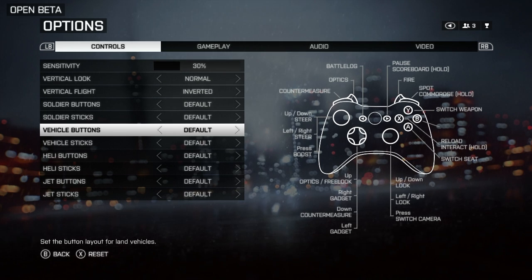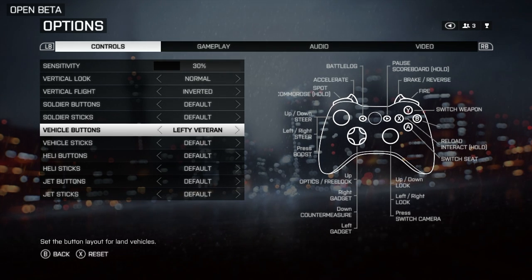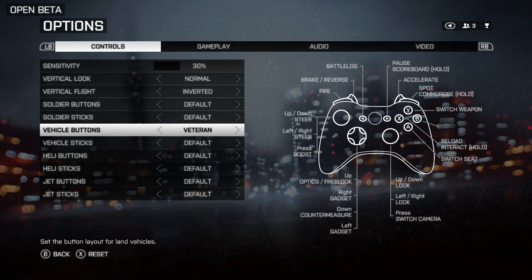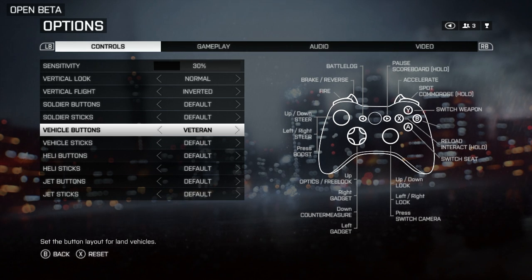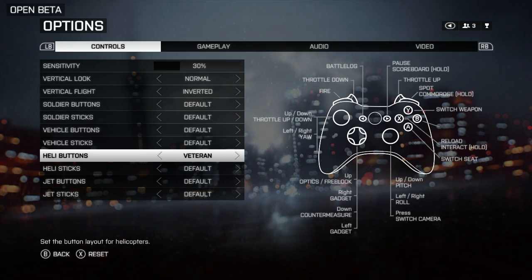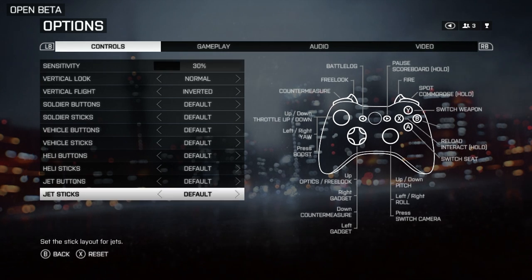For instance, on the Xbox, spotting is now the RB button on top. I've already been in several firefights where I end up pressing the back button trying to spot somebody, and I bring up the battle log on my screen — and that is so frustrating. I wish they would let you key in which buttons you want to do what, like on PC, but we don't have that option.